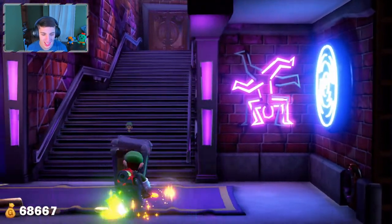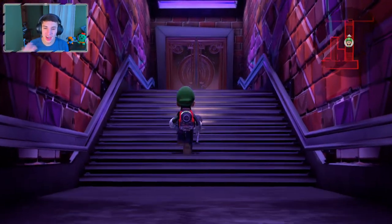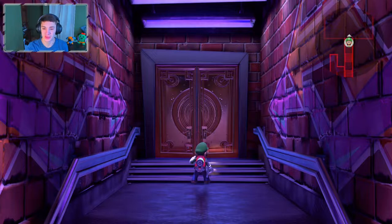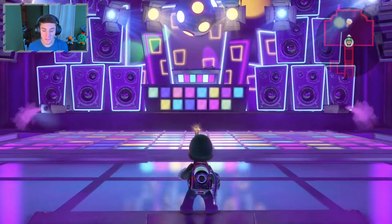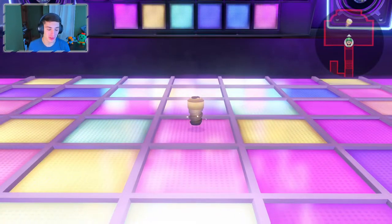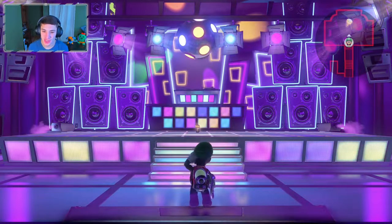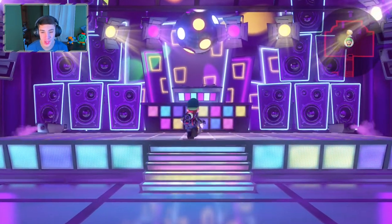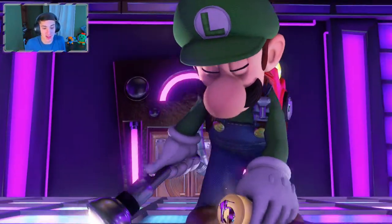Now we can head upstairs to the dance floor. Running up the stairs, the music gets bumpier and bumpier - it's awesome! Luigi just stops right there like, yo what's going on. Let's make our way through this door - it's a disco floor! There is the last elevator button just chilling right there, stairs appear and all that good stuff. We're going to walk up and snatch it. If I was Luigi I'd grab it and be out of there.